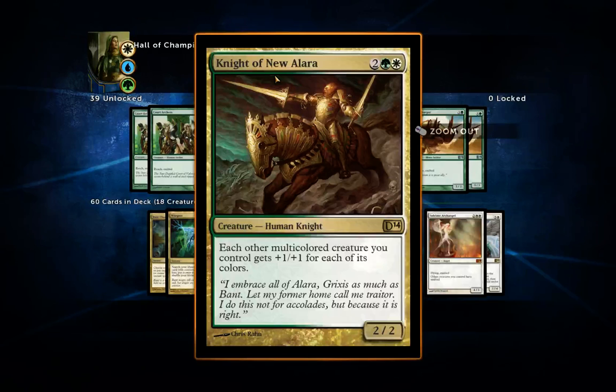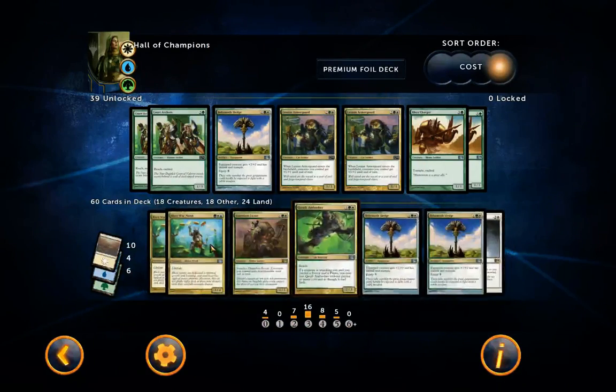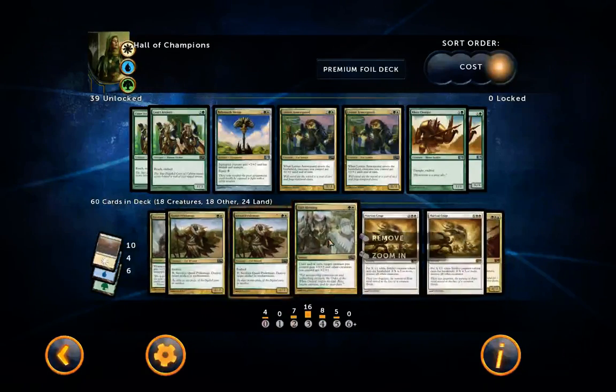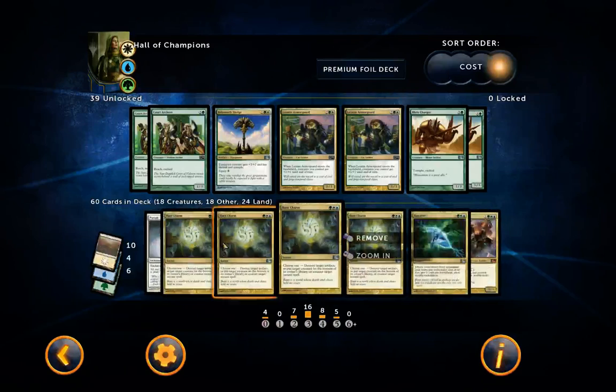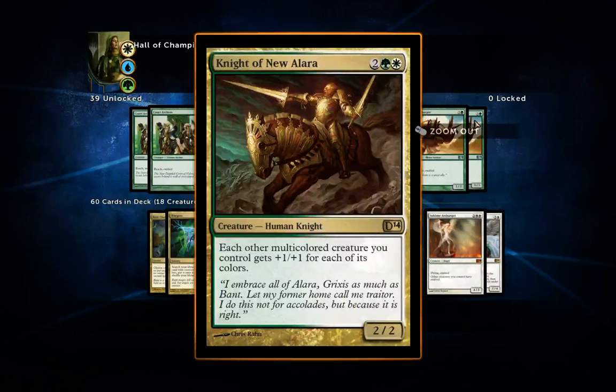Knight of New Alara — each other multicolored creature you control gets +1/+1 for each of its colors. Since almost all of your creatures are multicolored, you're going to get at least +2/+2 for the majority of them. It's a pretty cool card.